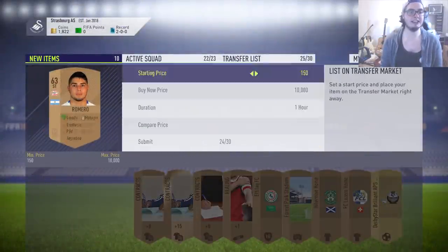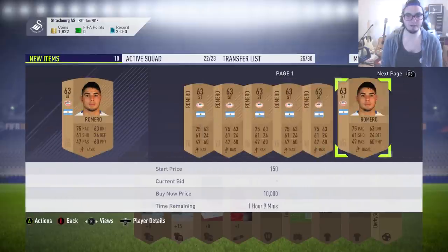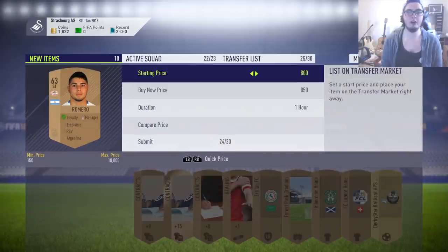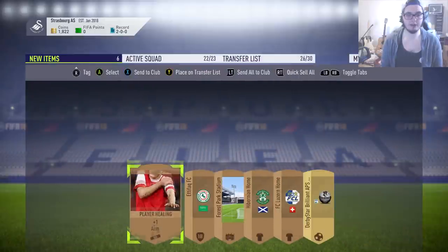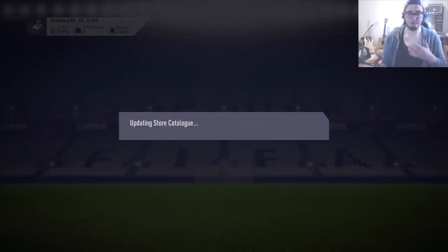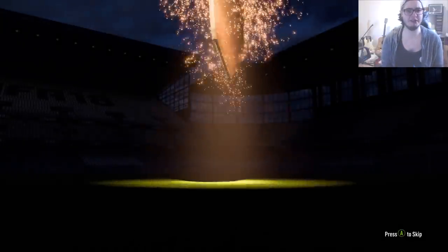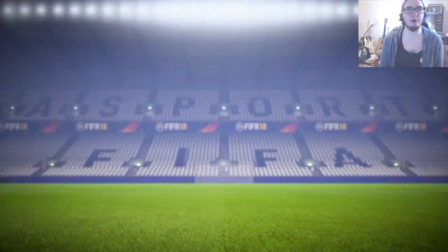We do have a PSV striker from the Eredivisie who is going for about 1,000 coins. Let's list him up for 850. Contracts we'll keep. These healing cards - I'm going to keep a couple of them just in case we pick up an injury and we need to use one. We've got a couple of slots left on our transfer list. After this pack we'll probably need to unlock a few more. And again, don't worry if you don't have this - it doesn't slow you down that much, it just means you've got a bit of extra work to do.